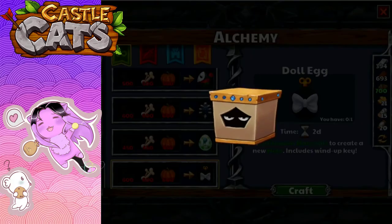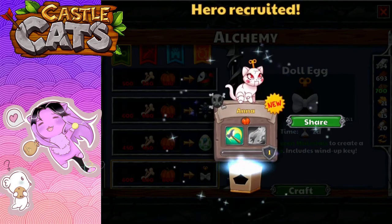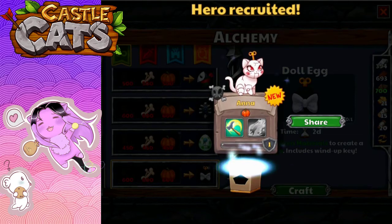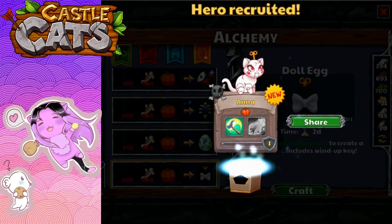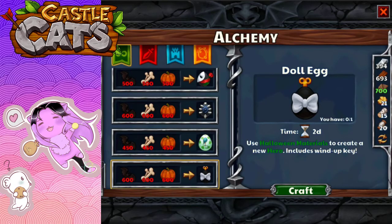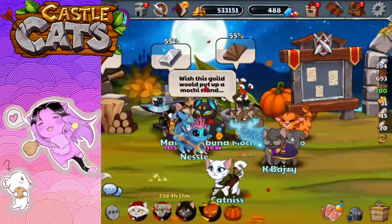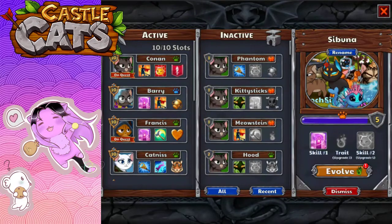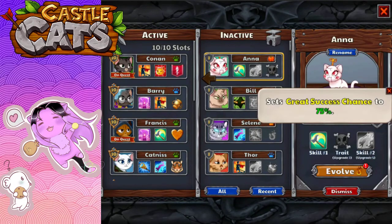So let's claim it and see what's in it. Anna! She has some interesting design here, and she is crafty. Let's find out more about Anna. Let's change to recent. Anna — and her trait is: sets great success chance to 75%.